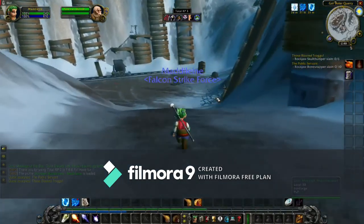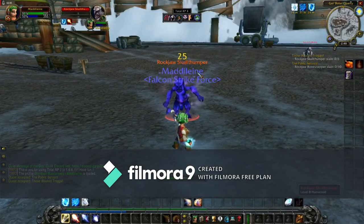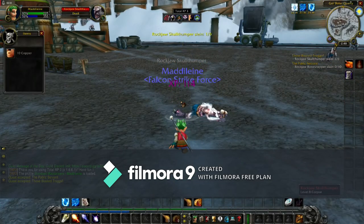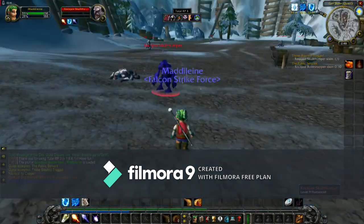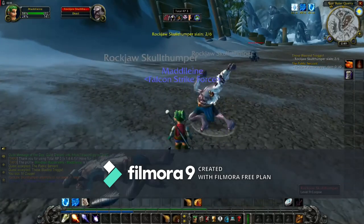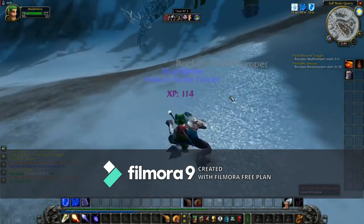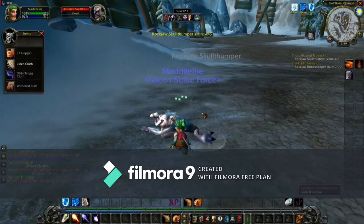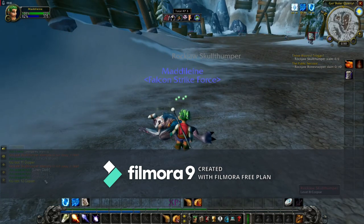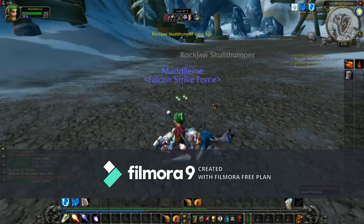Maddie is a little squishy, but let's see. That's one skull thumper. Nice. That's the second skull thumper. Three skull thumpers. Four skull thumpers. A dirty trog cloth — what is that for? Five skull thumpers.